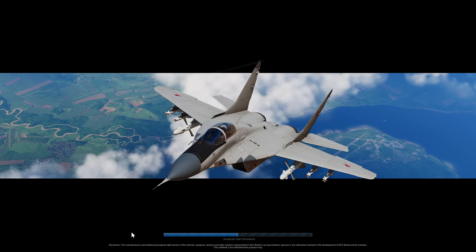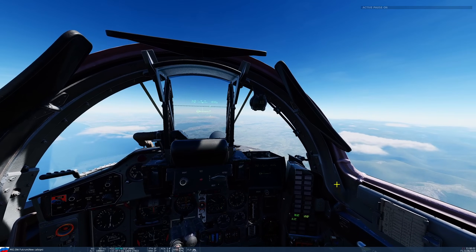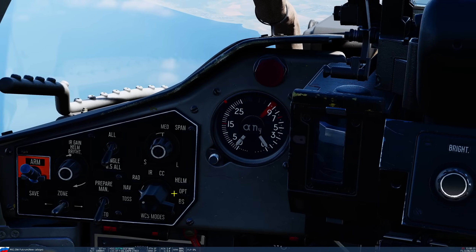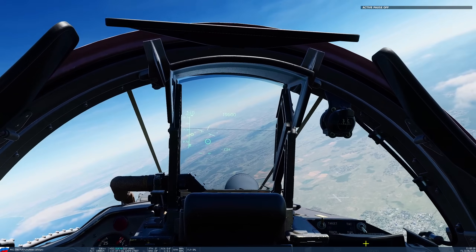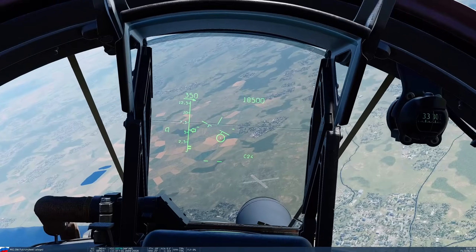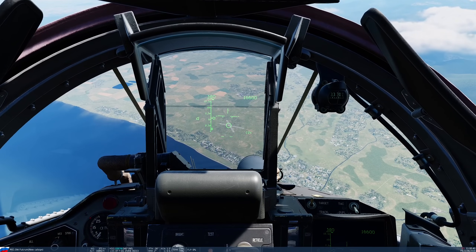We're going to restart and do CCIP mode with pre-designation. We do this because the real Fulcrum will have more errors in its targeting system calculations than the sim version does, so you may need to shore up accuracy a bit more — that's why we may want to use pre-designation. So: go to OPT, make sure master arm is on, dive towards target. With pre-designation you need to dive from a high altitude because you need lots of time. First, we're going to pre-designate the target area. Make sure the laser rangefinder is on — you can see the Cyrillic A. If it's not on, do turn it on.